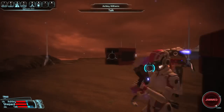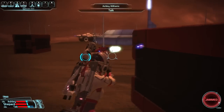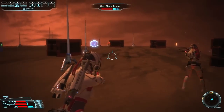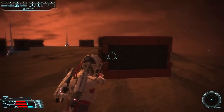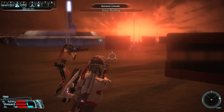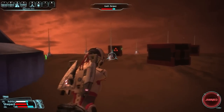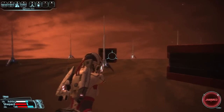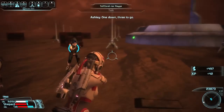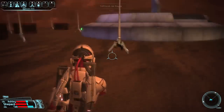Actually these proton rounds seem to work really well. Let's just give Ashley the sniper rifle, see how she does. Well, you missed. That might actually work out alright. And Tali, what are you shooting at? Oh yeah, something is jamming around here. It would be that entrance console. Are there multiple entrances? One down, three to go. I guess there's not multiple entrances then. Well that seemed to work alright.